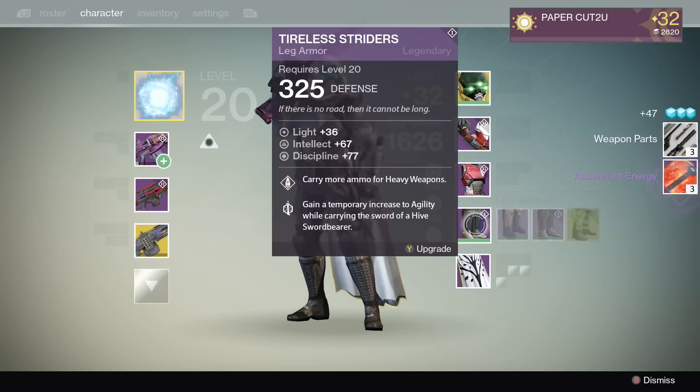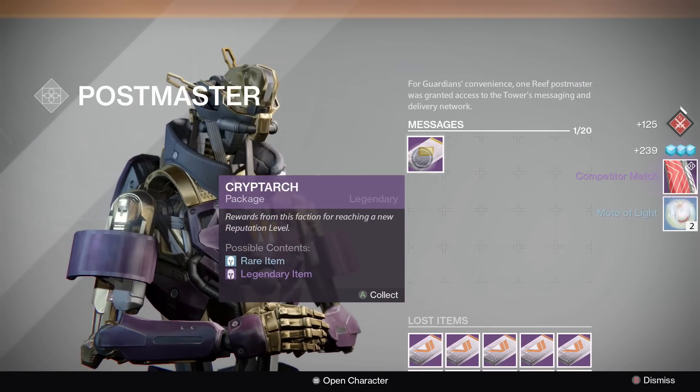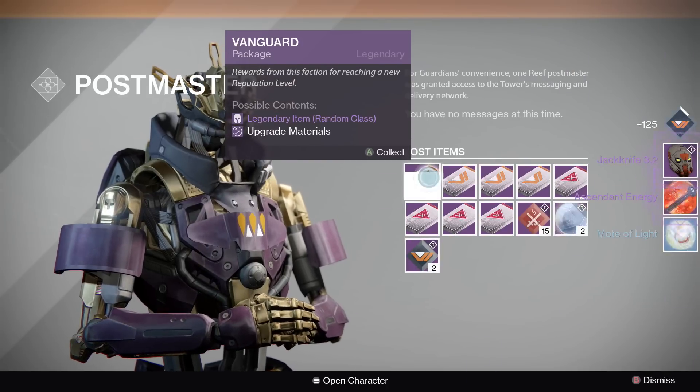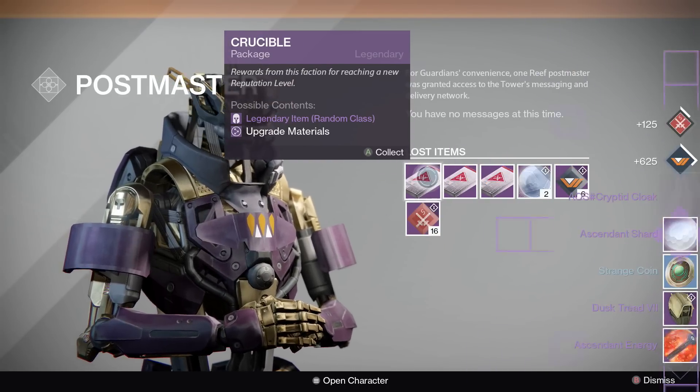It came with three rockets but no Horseshoes, so there was really no reason to keep it. The Exodus Plan is not particularly good — you're better off just buying the Fear or the Valedictorian. Those are great rocket launchers with great perks right off the shelf.